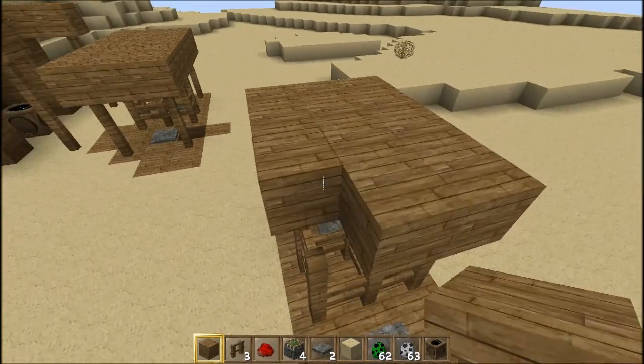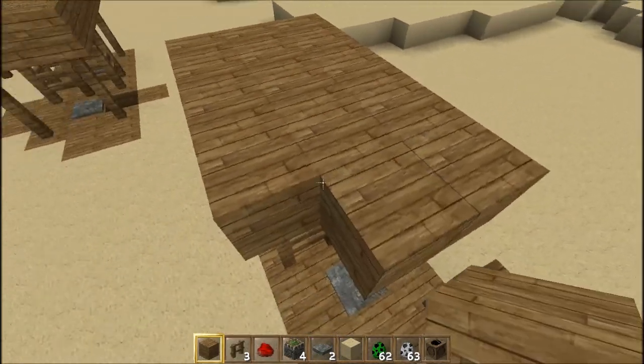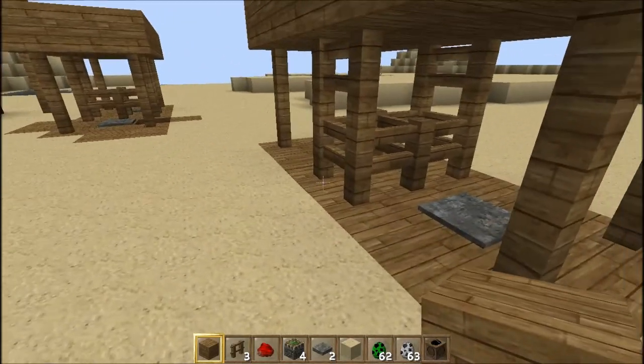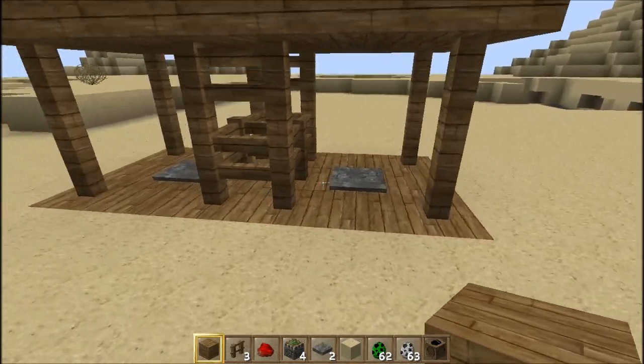Und vielleicht kennen es manche, kannten es manche noch nicht, wie man diese Discs bekommt. Wenn ein Skelett einen Creeper erschießt, dann droppt der Creeper so eine CD.